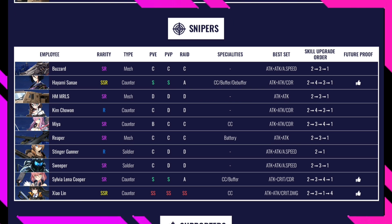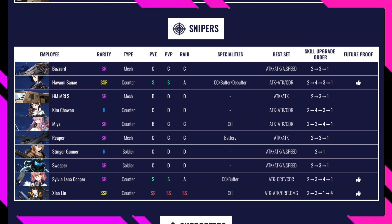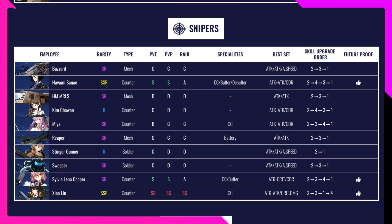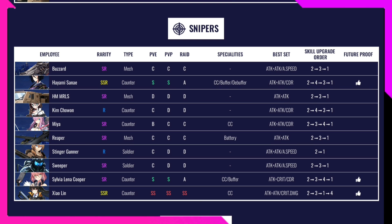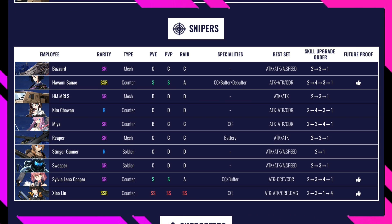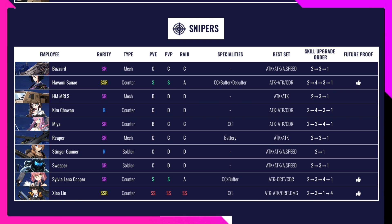Sevilla Leonard Coppa is rated S in PvE, S in PvP, and A in Raid — an amazing SR sniper. Her specialty is CC and buffer. Best set is attack and crit or cooldown reduction. Skill upgrade order 2, 3, 4, 1. I've noticed that for most good characters in this game, the skill upgrade order is 2, 3, 4, 1 with some exceptions.